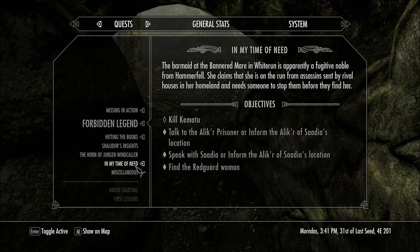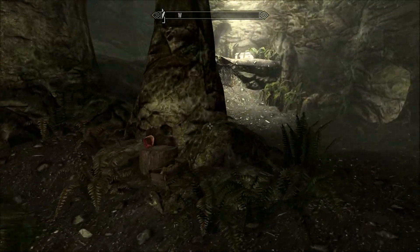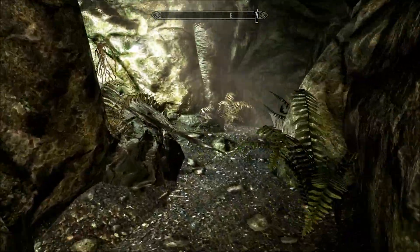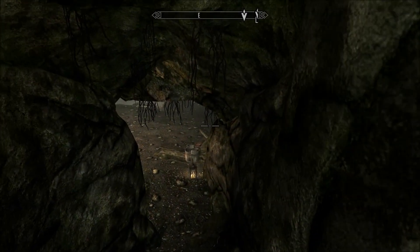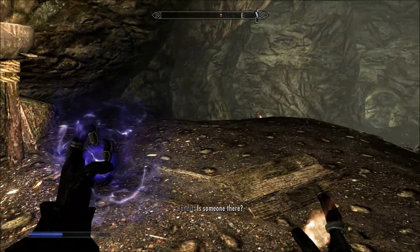So I'll squeeze this in. Here we have a quest where I agreed to the Redguard woman in the Bannered Mare that I will help her and kill the Alakir warriors following her. I'll try to put an annotation up on which video this quest started in. I'm in the bandit cave, I've only really taken out a couple bandits, in the location it tells you to go to. I mainly want to do this video, this part, to capture some of this spell play because I'm really starting off again.